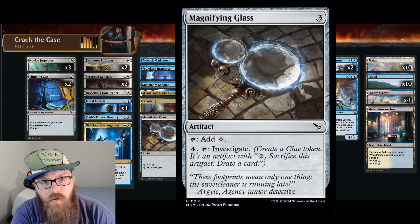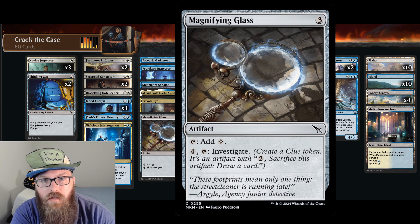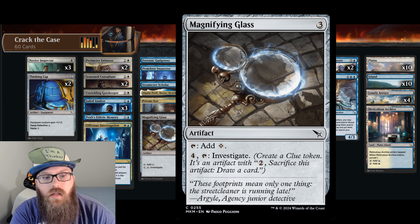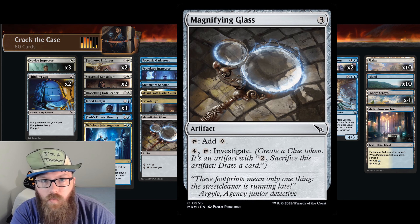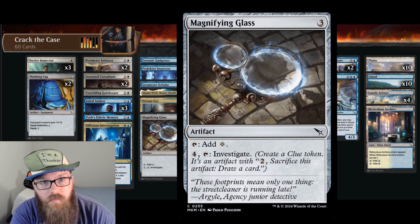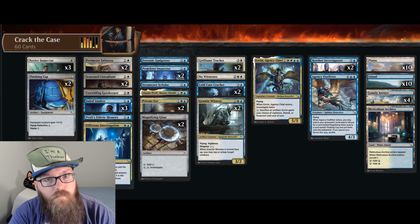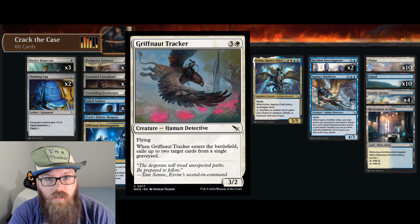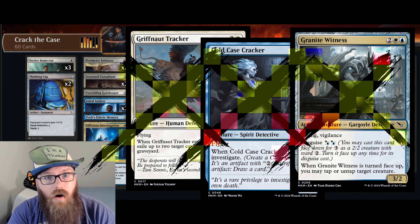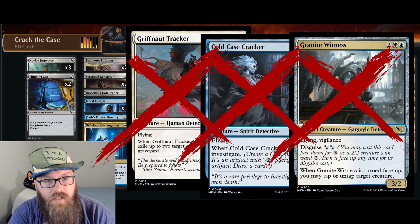It's simply outclassed by literally every single other card in the game. The only situation where this card shines is in late-game topdeck wars, and even then you're paying a steep premium to get that one extra card. Moving on, we have a few mediocre flying detectives: Griffnot Tracker, Cold Case Cracker, and Granite Witness. I'm getting rid of all of these chumps to make way for better cards like Private Eye and a new addition I'll talk about later.